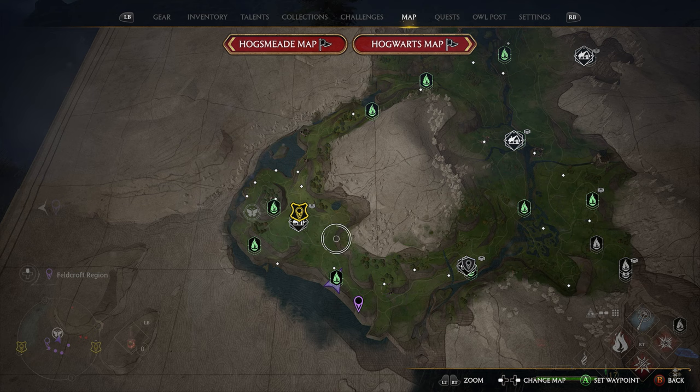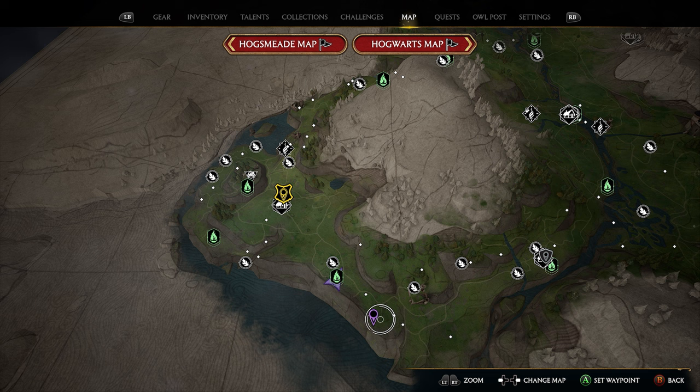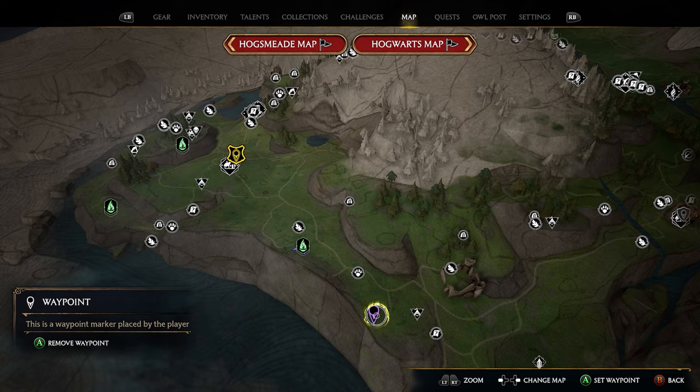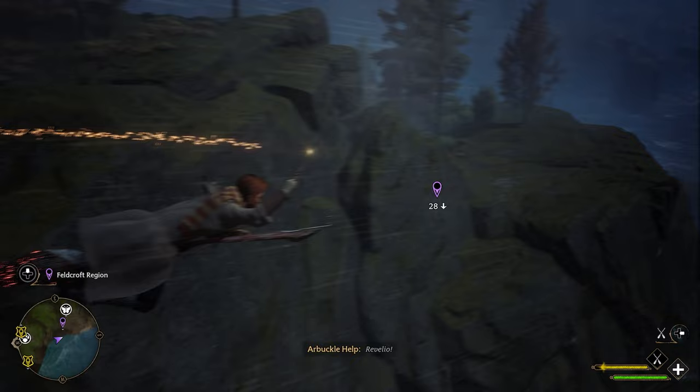For our next location, head south of Feldcroft, where we have a fast travel called the Feldcroft Catacomb. Take that fast travel and place a marker just southeast — that's going to be where our next butterfly location is, towards a U-shaped structure on top of this mountain. After using the fast travel, hop on your broomstick and head toward the marker, which is only about 140 meters away. As you go over the main cliff, you'll see a smaller section right here where our butterfly is going to be located.